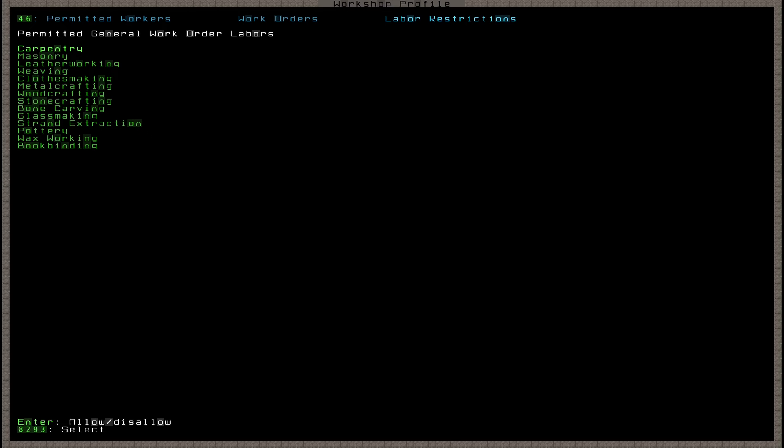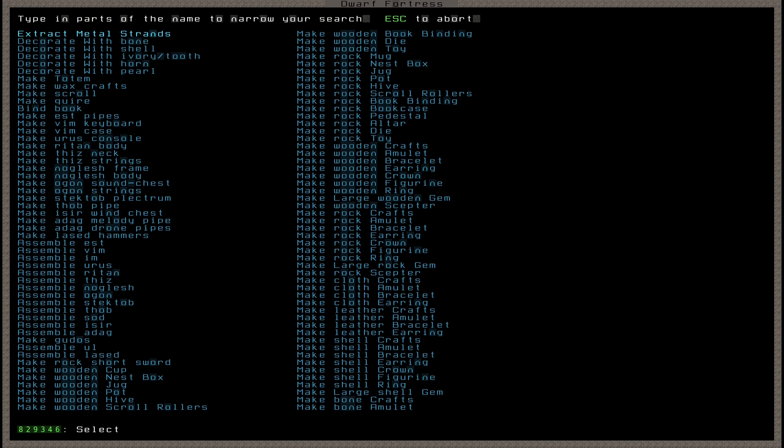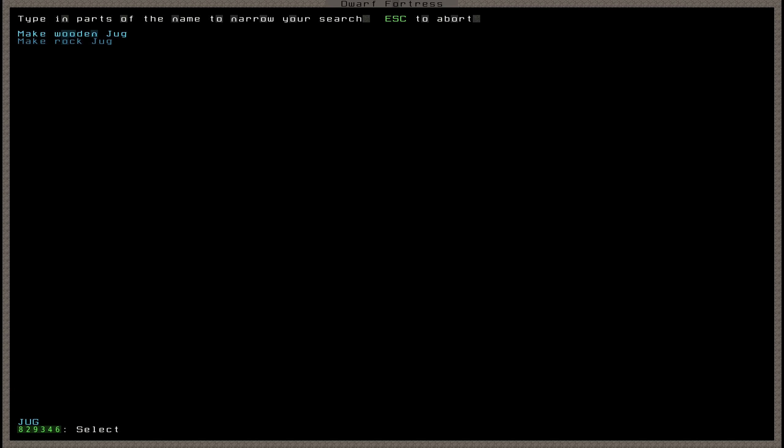So that's enough reading menus — let's make a work order. Back to the work orders tab, I'll press Q to create a work order. You'll notice the length of this job list, but don't worry — you just need to type in a word of what you want to make and it will come up. I'll type in 'jug' and here I see 'wooden jug', and I'll select that.